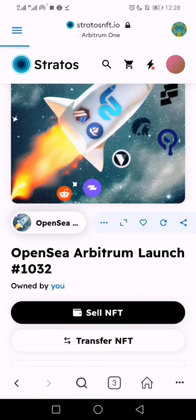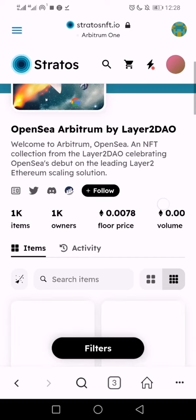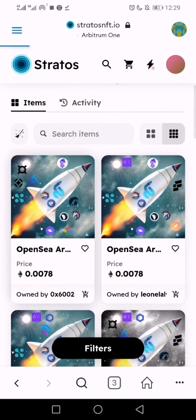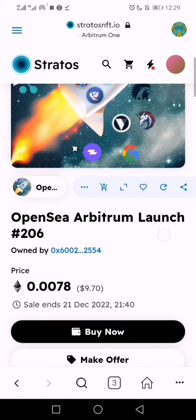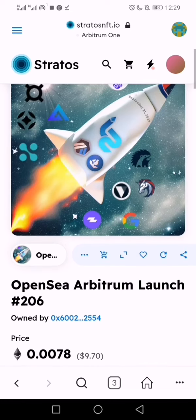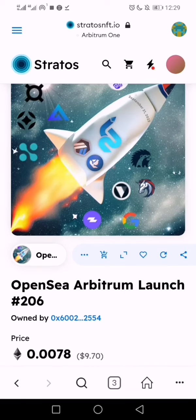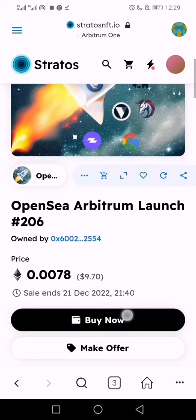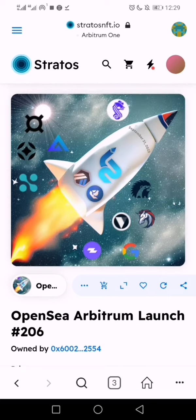You can come here to see if people have started listing. Alright, so we have someone listing it at $9.70 — almost $10. So whoever does not know about this free mint might have to pay for it, but for now it's still free. Go get yours now and be optimistic.